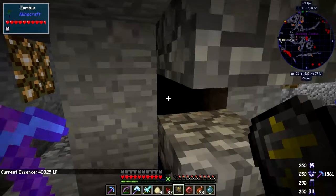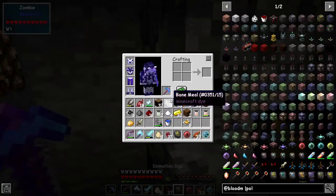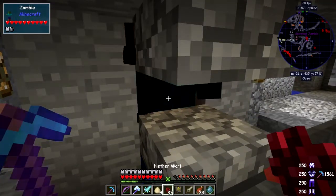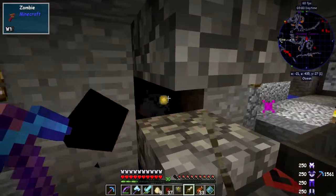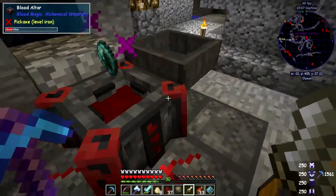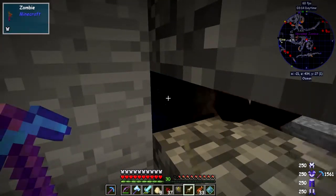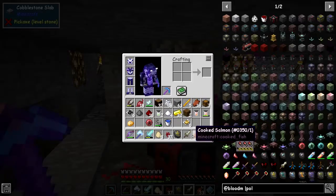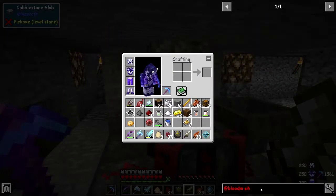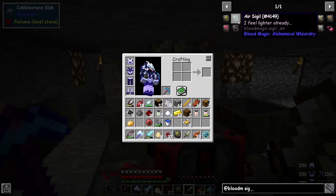So next episode we're going to do some more. Between episodes I'm obviously going to do a bit of brewing and get some spells organized. You can see the baby zombie starts taking damage — and the more damage he takes, the less LP they give. We haven't done anything with this LP we're storing in the network yet. So I think we're going to make some more sigils next time for different things.